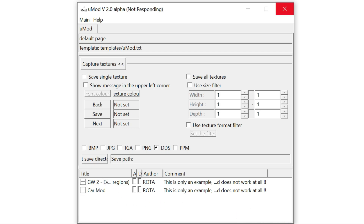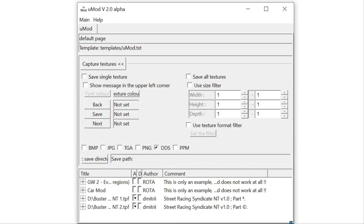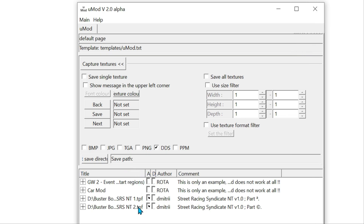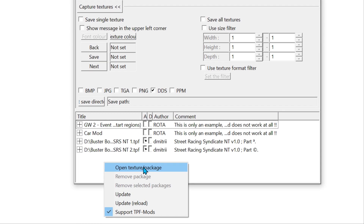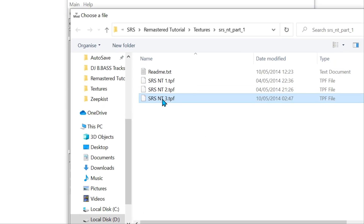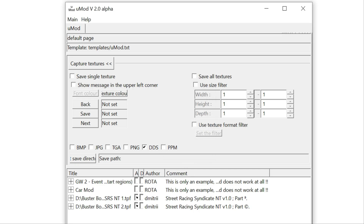You have to leave it otherwise uMod gets unhappy and shows 'not responding', so we just have to wait. For some reason it says not enough memory — so just double check which ones loaded. We got one and two, so let's go back to Open Texture Package and double-click on three. It failed doing all three at once so it may be better to do one at a time.